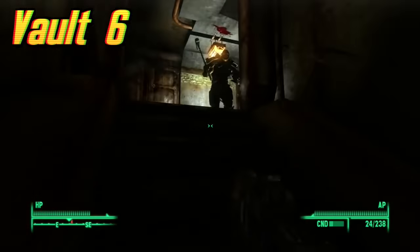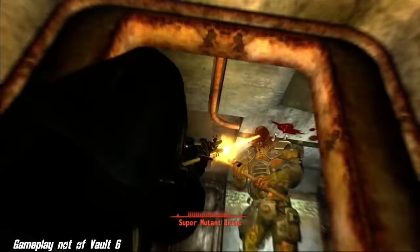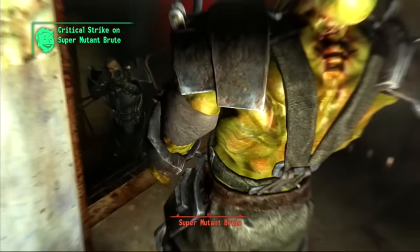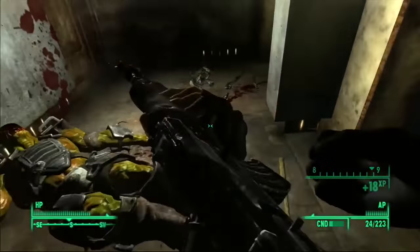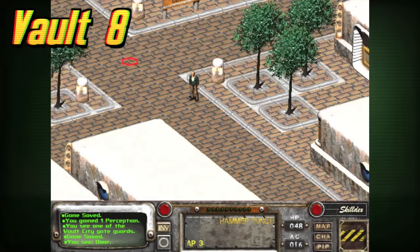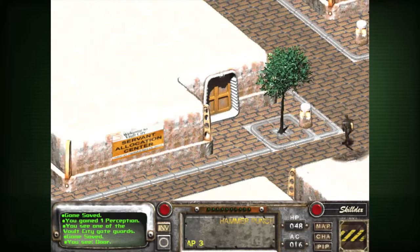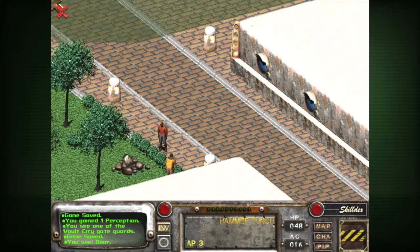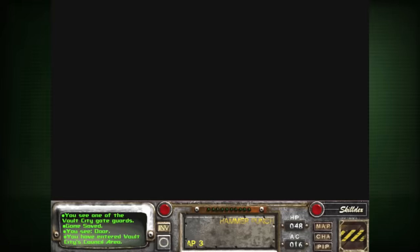Vault 6 is located in the Cheyenne Mountains in Washington. It isn't in any game, but it would have appeared in the cancelled Fallout Extreme. Its experiment involved releasing small amounts of radiation into the vault every day, slowly turning the residents into ghouls. Vault 8 was another control vault located in Nevada and can be found in Fallout 2. It had minimal issues, opened after 10 years, and eventually became known as Vault City — a thriving community and one of the most advanced non-isolated communities in the Wasteland.